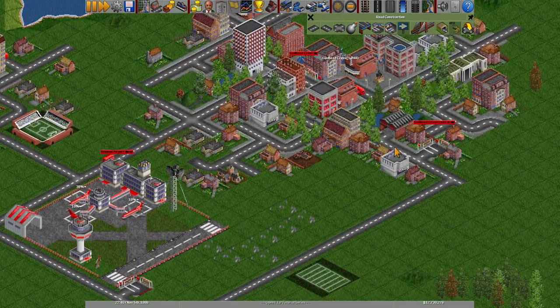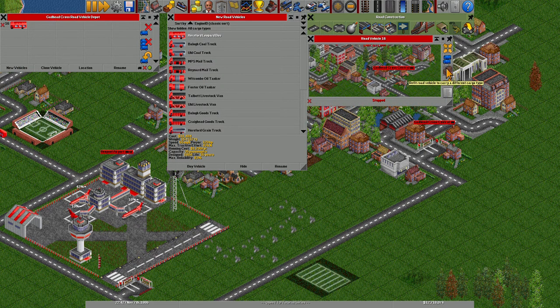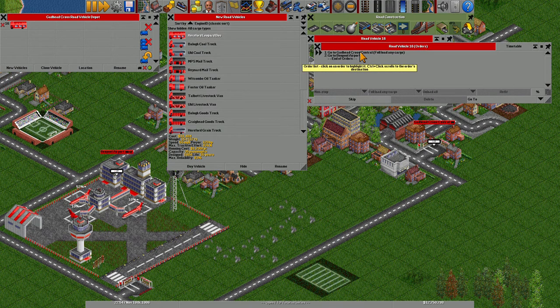So we're gonna run a bus route from Gad Head Cross Central — weird name for a city — to then Poor Airport.